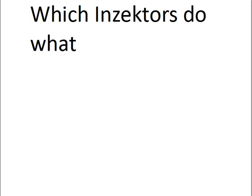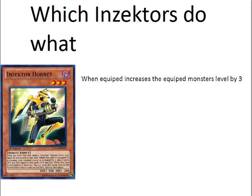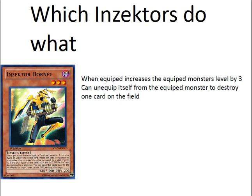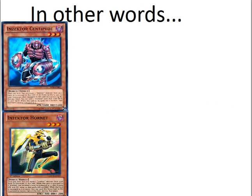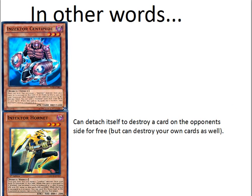We'll go over some of what Insectors do — this is going to be a simple, structured learning process. First, we'll go over Insector Hornet. When he's equipped to an Insector monster, he'll increase that monster's level by three. He can unequip himself from an equipped monster to destroy one card on the field. You could equip Insector Centipede on your field with Insector Hornet from your hand or graveyard, and then attach the Hornet to destroy a card your opponent controls for free.